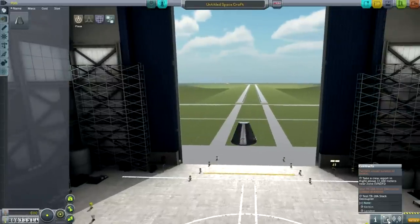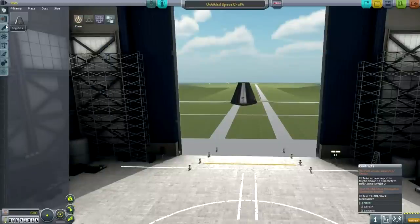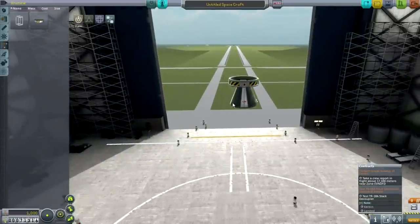So I'm going to test that Stack Decoupler. I need a Command Pod — we're testing this Stack Decoupler landed on Kerbin. Let's put it on top. Probably safer. I used D for that rotation, by the way.